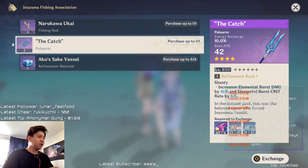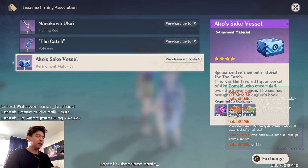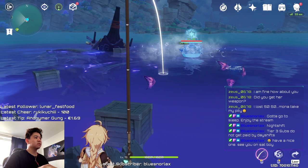For The Catch you need 6 Raimei Angelfish, 20 Golden Koi, and 20 Rusty Koi to get your first copy. For each refinement rank you need 3 Raimei Angelfish, 10 Puffer Fish, and 10 Bitter Puffer Fish. Let me show you footage of where I caught them and the most common spots I used to get these fish.